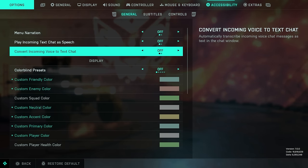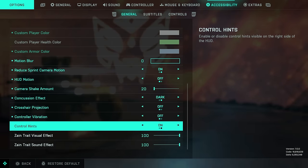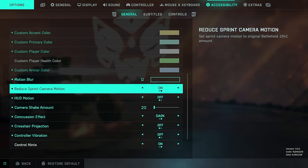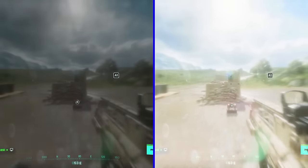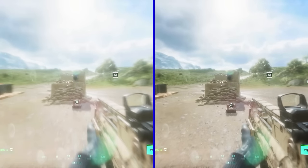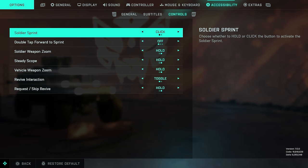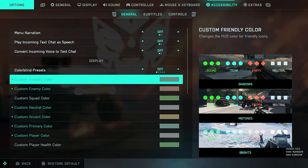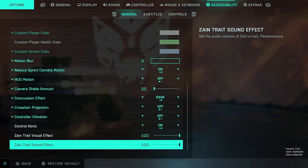Various accessibility options are available down here if you need them — we discussed many of these before, some are in other sections. You might want to have a play with the concussion effect, and you may want to turn down the visual and sound effect for Zay's Perseverance Trait. Subtitle options are here as well, and some extra control options that are also in the previous settings sections.